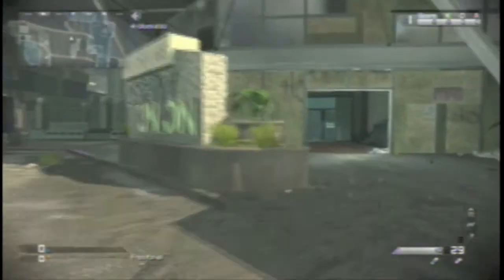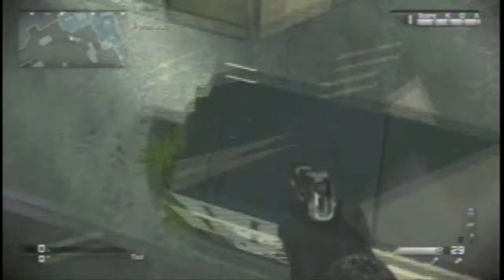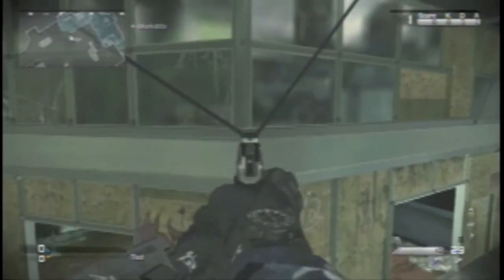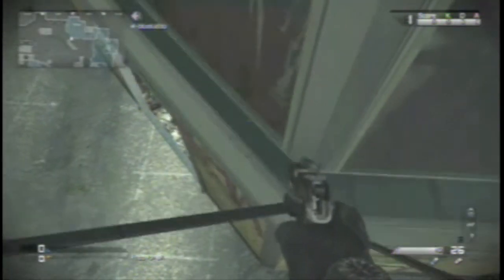Hey guys, it's Wakala24 here, and today I'm going to show you how to get out of the map storm front. I don't do those knife lunges and stuff — I really like to post glitches online. So you want to get in here and aim at that black thing right there, and you want to sprint once you get there. Make sure you're sprinting or else you're going to fall.